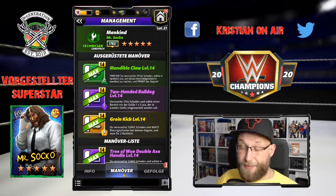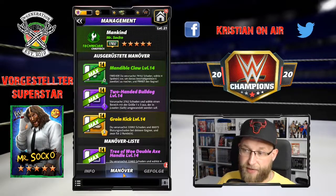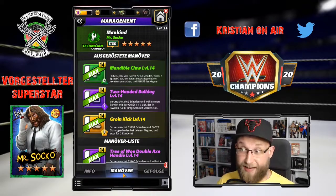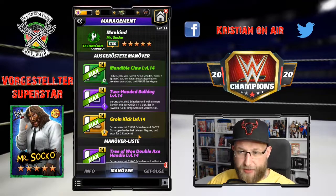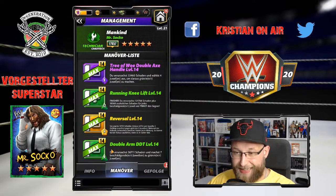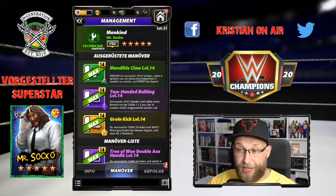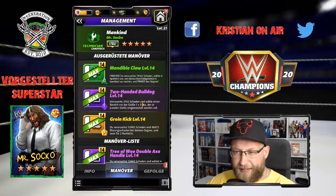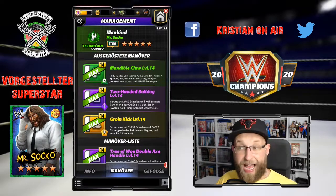Wir gehen in die Manöver, weil ich heiß bin, euch das zu zeigen. Dieses Moveset, gleich das erste was wir hier spielen, ist dreifarbig - und das ist in meinen Augen die Granate bei Mankind. Es ist auch nicht 5 Sterne notwendig für dieses Moveset; bei 5 Sternen kommt nämlich der Double Arm DDT dazu, darum kümmern wir uns später. Wir fangen in der Reihenfolge an, wie wir spielen. In der Mitte haben wir den Two-Handed Bulldog: du verursachst 2.700 Schaden und wählst einen Bereich der Größe 1x3 aus, der in gelbe Juwelen umgewandelt werden soll. Ein 1-MP-Move - immer wieder eklig, wenn man solche Gegner im Showdown hat.